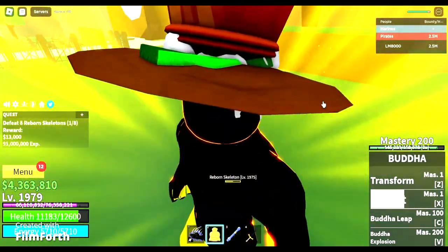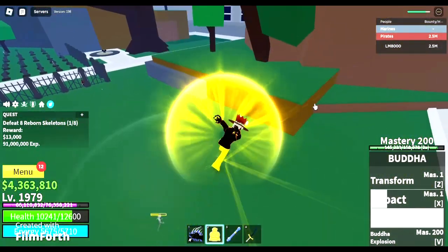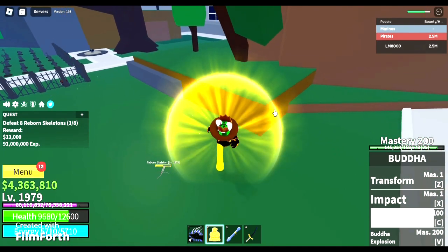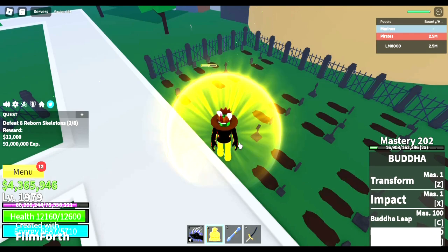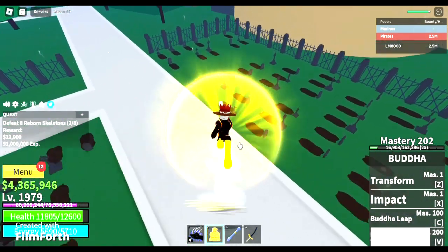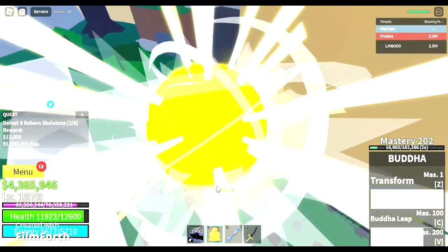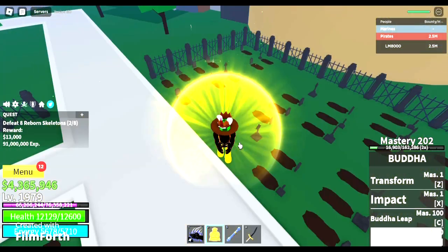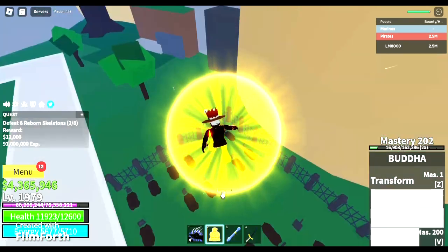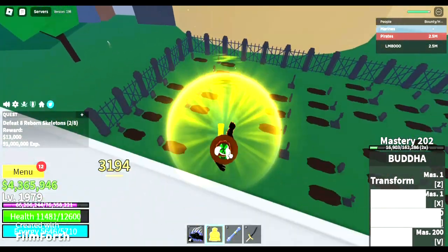The final move — the most powerful of all, but with the most dull cooldown ever — is Buddha Explosion. You just stand still for half a second and suddenly explode the area around you, impacting enemies nearby. It's like a giant in a movie where it's being stunned and just shouts and knocks back the people attacking it. The cooldown time is around 23 seconds, which many fourth moves take to cooldown.